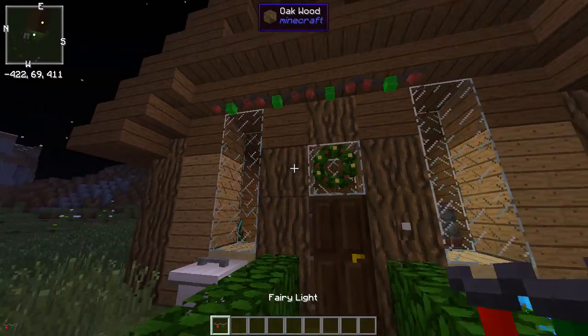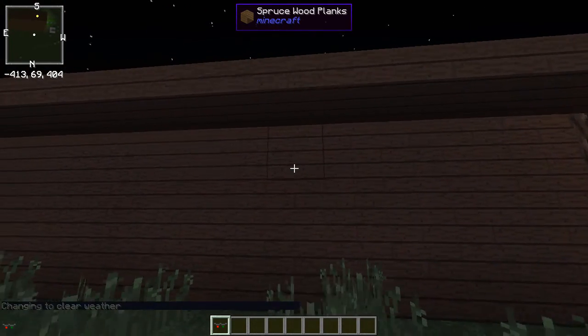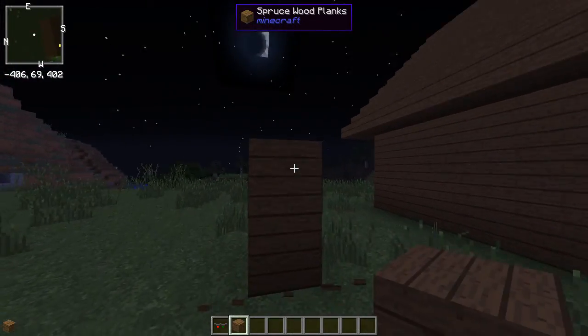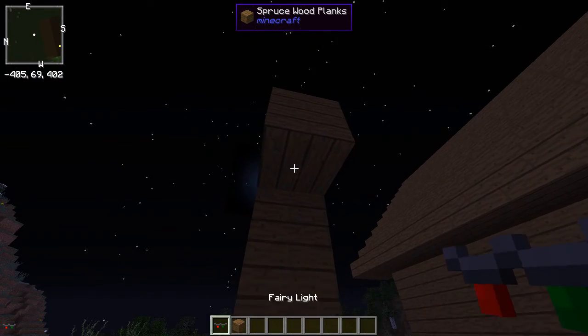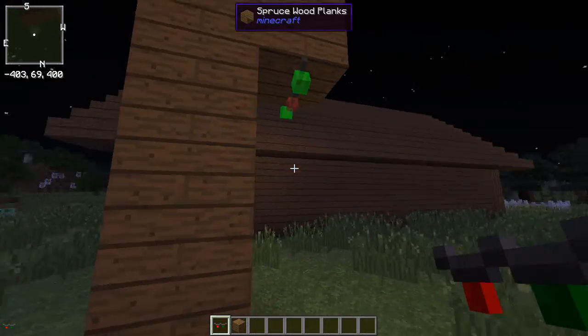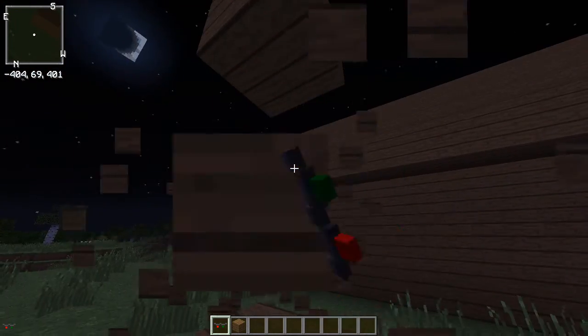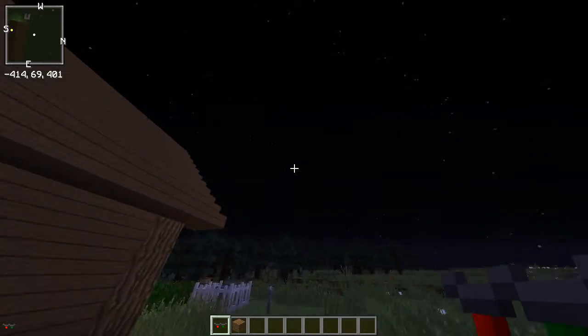The second thing you notice is this fairy light. To craft it, you need a red string glass, green string glass, and another red string glass, plus a tiny bit of string. You can only place it on top — you cannot place it over here. But if you take a block and put it out like this and place the fairy light, it twinkles.